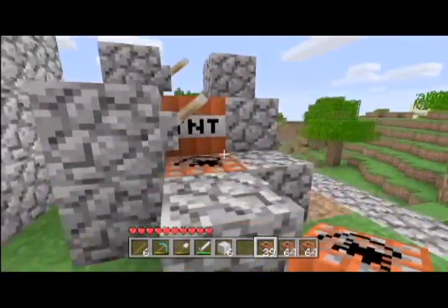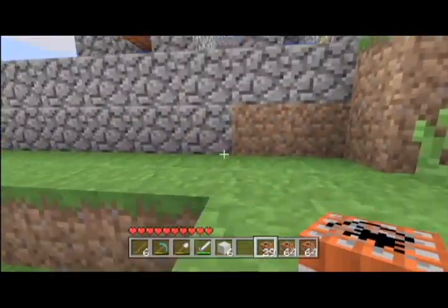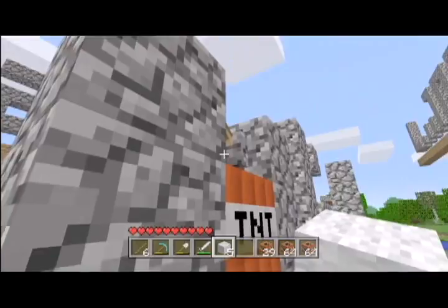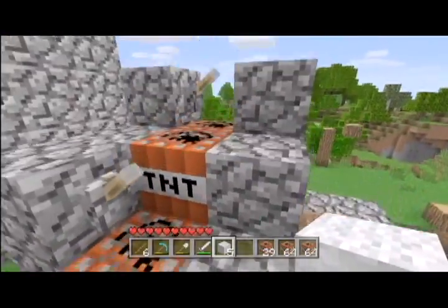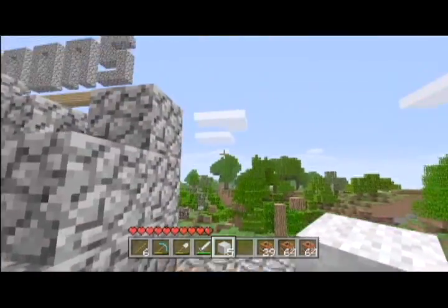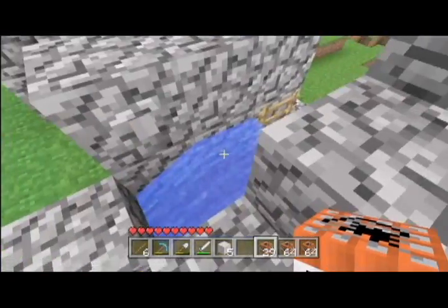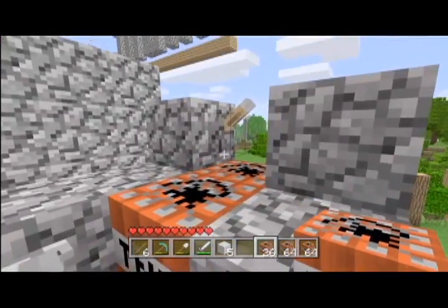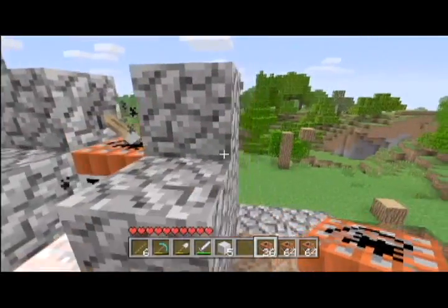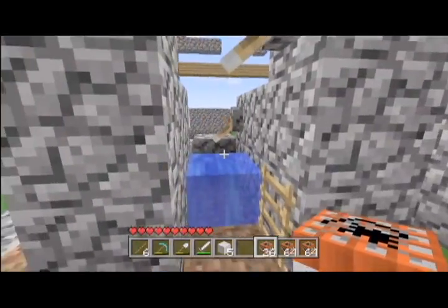This is basically the same as the last two I showed you but this one shoots one TNT. It doesn't really go that far, but it has a pretty good arc to it — it goes a decent distance. It's really quick to make, maybe around a minute. You just need two levers. One thing I really like about these last three cannons is that they don't use any redstone at all — you just use a couple switches and levers and your cannon's all set.